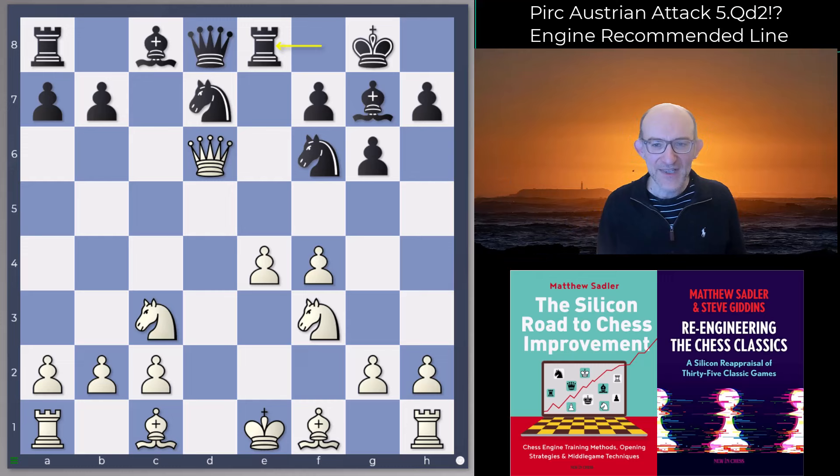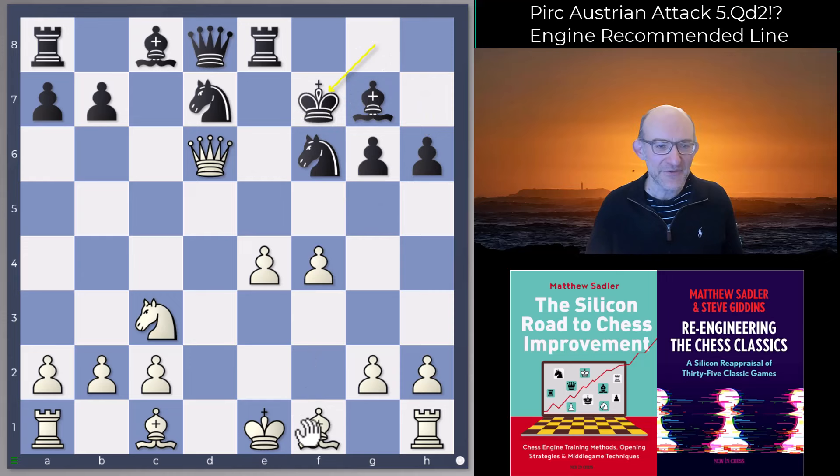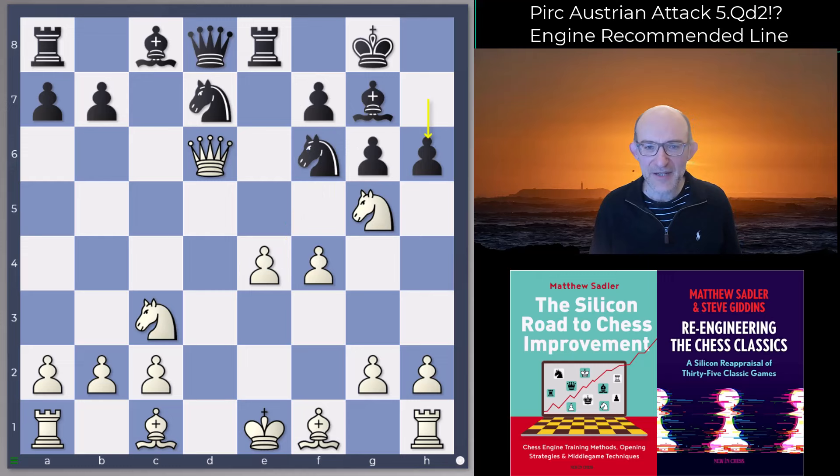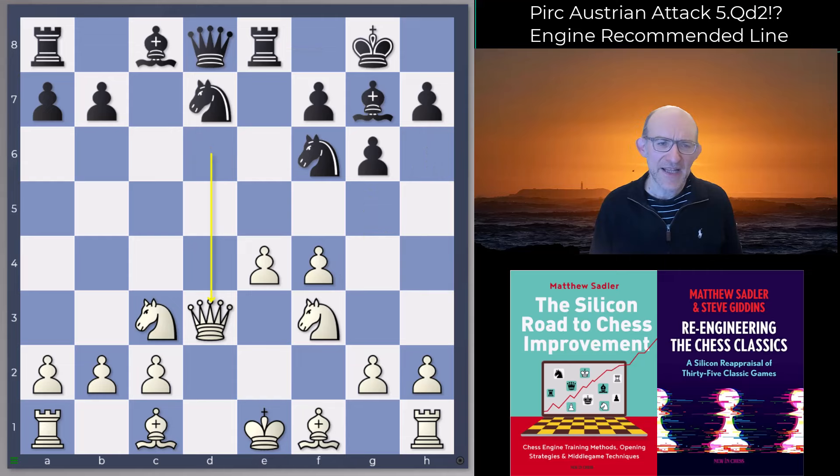e5 — the move your hand would reach for in blitz — is not going to work there. Knight g5 was one move I came up with, thinking after h6 we can go Knight takes f7, King f7, Bishop c4 check. But black can interpose Knight takes e4, and as you'd expect in this position with white's king in the center, this is very very bad. Queen d3 was another move I was thinking of — after Knight c5 we just take on d8, which would be really good, and black has to be surprisingly accurate.